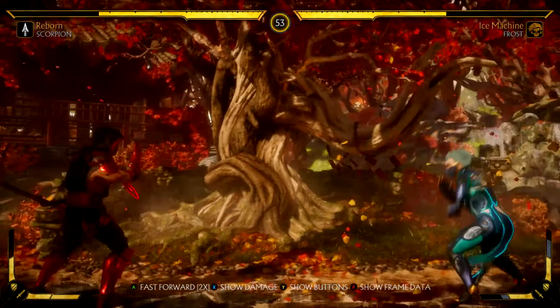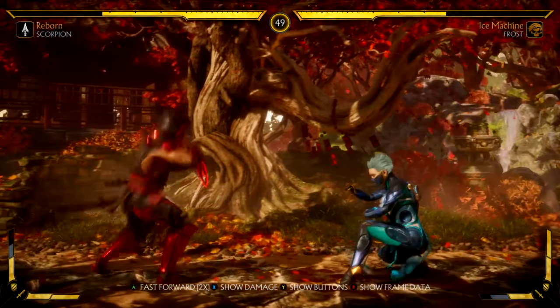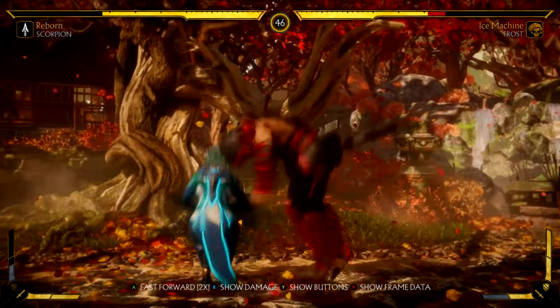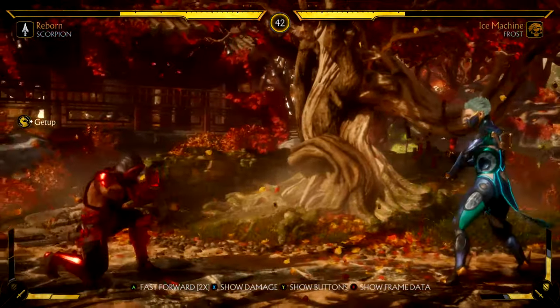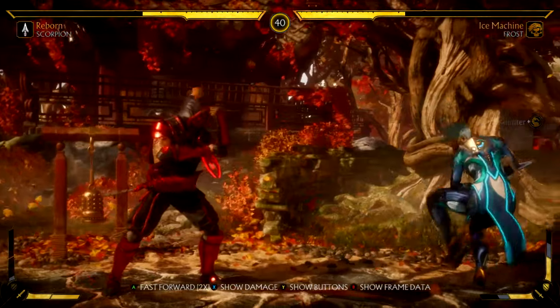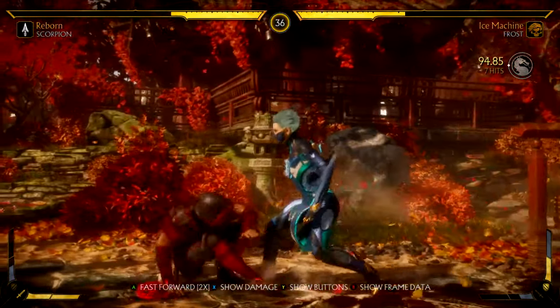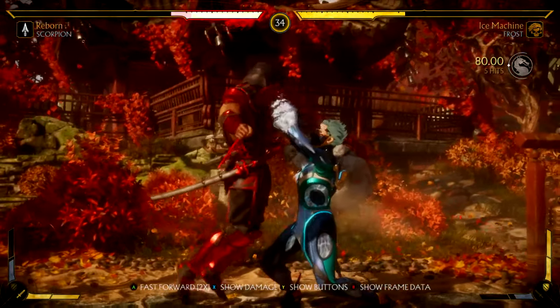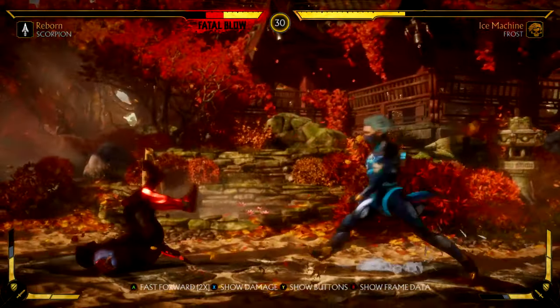Most players don't know how to use walkdown in tournament — that's obviously a little different — but most players don't know how to walk an opponent down, especially in NRS games. You're gonna see me always default back to that jump range. Here we use some offense because we got the knockdown, so we pressure and take advantage of knockdown pressure on this guy.